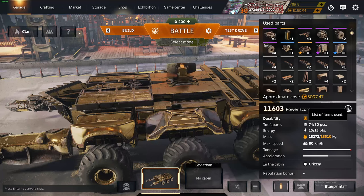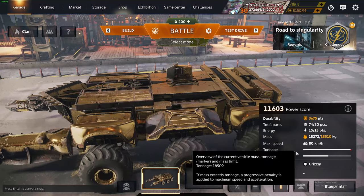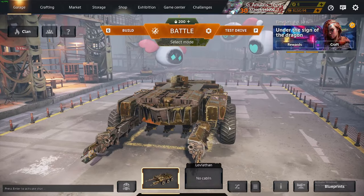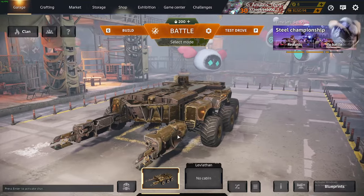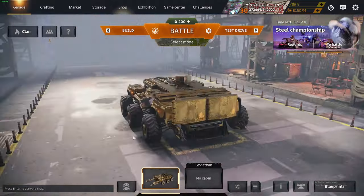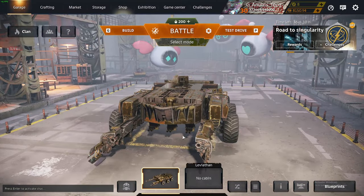We are at 11,600 power score, 3,675 durability, and we're using the Grizzly Co-Driver. This thing is actually not too bad. We have some claw things on the front to make sure enemies can't get away, and it works pretty good. But anyways, let's get into the gameplay.